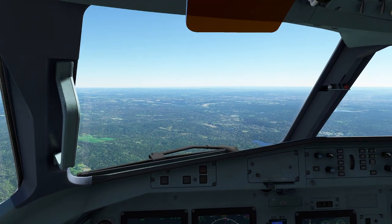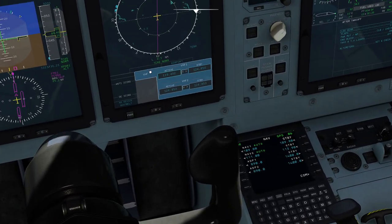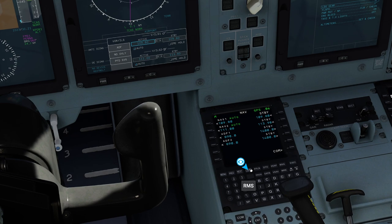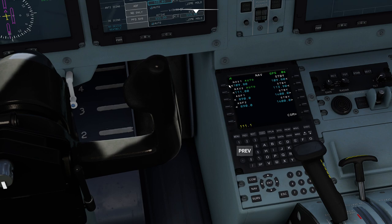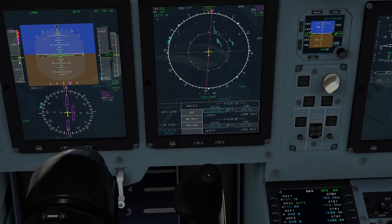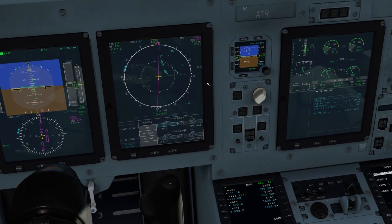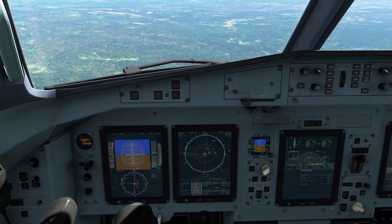Now we need to make sure our navigation radios are set up correctly. We can press the NAV button and manually dial it in — notice it automatically forgot my frequency. The other option is to pop down to RMS and dial it in manually by clicking the NAV button and typing it in. 111.10 is the frequency. That's going to automatically override whatever setting we had there. We're not going to pick anything up just yet because we're a little out of range. Getting bounced around — that's part of the fun.